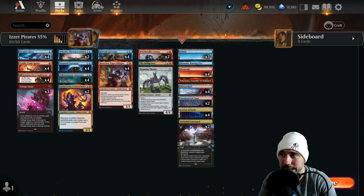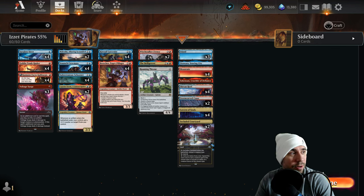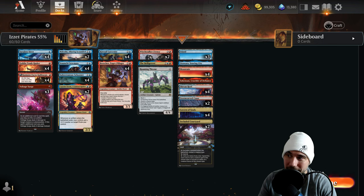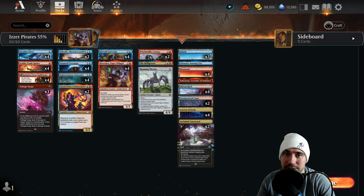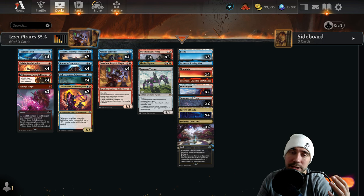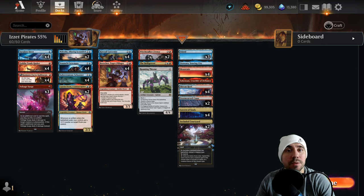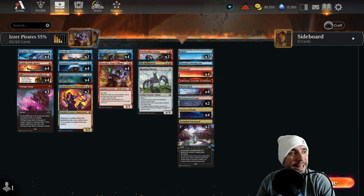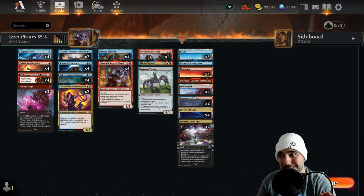Today's name of the game is Pirates. We're covering a 55% win rate list in standard best of one. I'm very excited about this tribal list, so thank you for tuning in today. Now, if you got a question or comment throughout, let me know because I'd love to hear from you as we break down the strategy. Let's dive into it — or sail across the sea with these pirates.